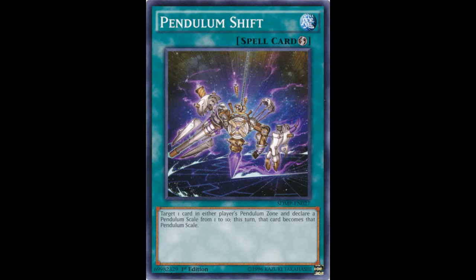Next up we have Pendulum Shift: target one card in either player's Pendulum Zone and declare a Pendulum Scale between 1 and 10 — this turn, that card's Pendulum Scale becomes the declared number. So essentially you could mess up your opponent by making theirs 1 at the highest so they can't summon anything, or you can make your other one a 10 so you can summon anything between 2 and 9. Which is insane.